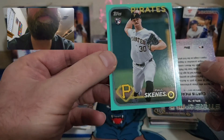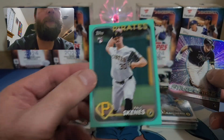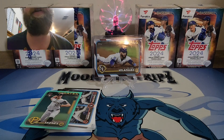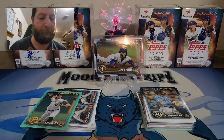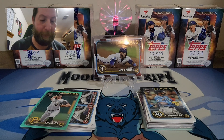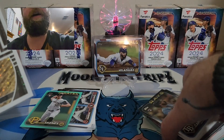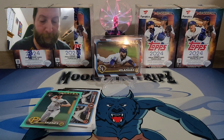And I believe it is a Paul Skeins — oh nice, Mickey Mantle on the Topps Black Gold! And Curtis Mead — and let's go baby, BOOM! Paul Skeins aqua! Let's freaking go! What a nice hit! The centering looks good, the card looks good — what a beautiful looking card! I was hoping to hit this card. These Fanatics are fire guys! We got an Independence Day AND the Paul Skeins aqua on the very first blaster, plus a Mickey Mantle on Topps Black Gold!